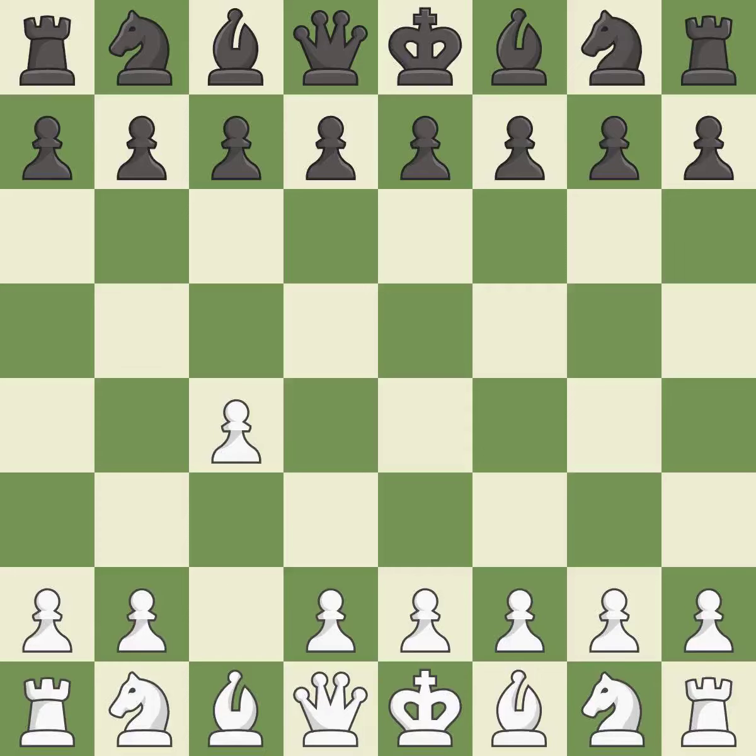The English is a more patient opening where white plays c4 to control the d5 square without committing a central pawn. g6 prepares to fianchetto the dark-squared bishop on g7, where it will attack the center from the long diagonal.